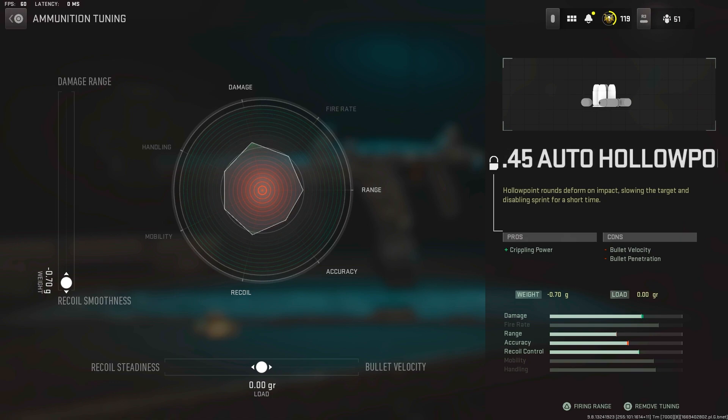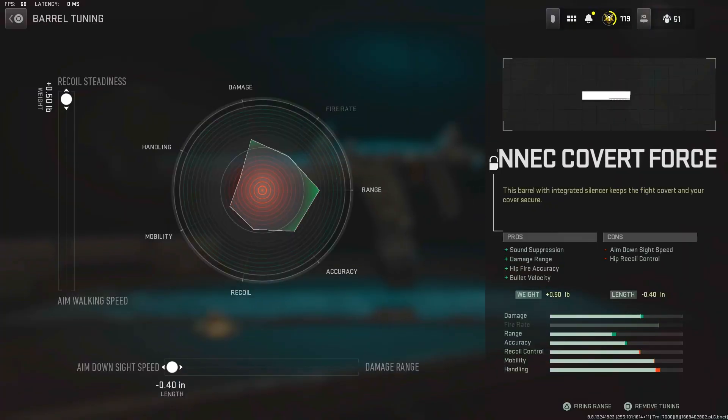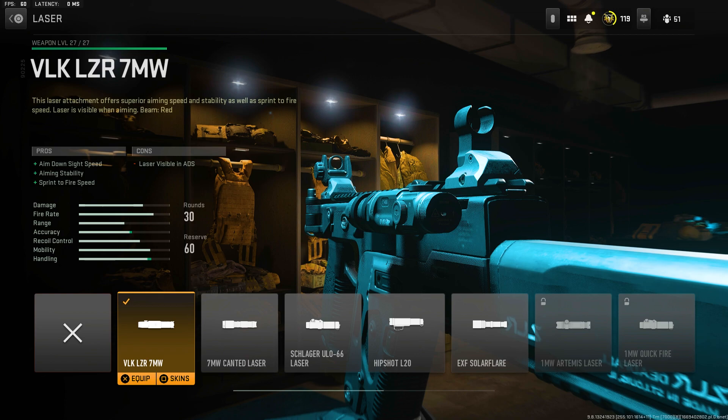For the Auto Hollow Points tuning I maxed out the recoil stabilization and left the bottom part default — trust me it's very good. Next we have the Fennec Covert Force, which is basically a suppressor and barrel combined, just like the barrel from Modern Warfare. Tuning: recoil steadiness to the max and ADS to the max. Then we have the VLK LZR 7MW laser for more ADS, aim-down-sight, and sprint-to-fire time. Yes, enemies can see the laser, but it doesn't really matter — it's just a W attachment.